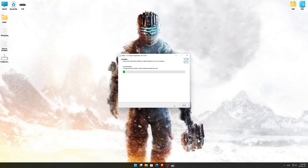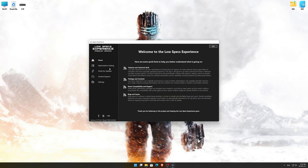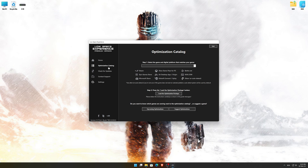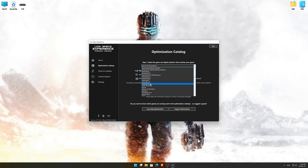First of all, start the installation process for the Low Specs Experience. Once it's done, start it from the newly created Desktop shortcut, and select the optimization catalog. From the top of the menu, select the applicable digital platform, and then select Dead Space 1, 2, or 3 from the drop-down menu. Once that is done, press load the optimization package.